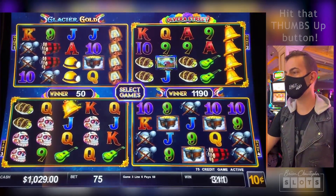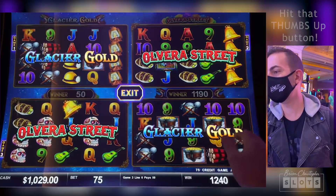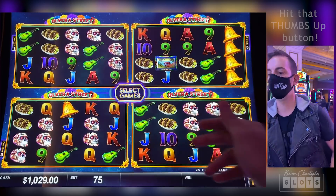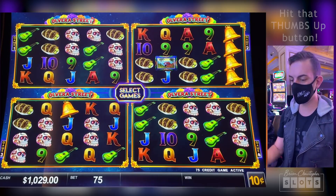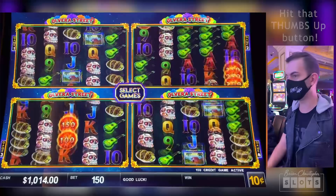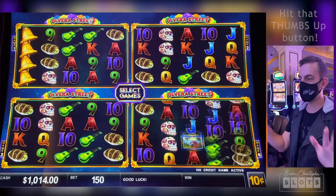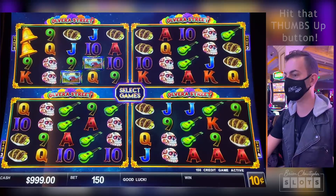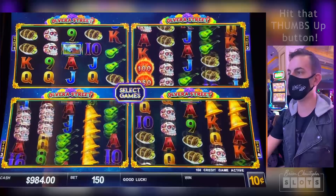That was Glacier Gold, so now we can switch them all over to Olvera. Let's do the $15 bet — we're back at $1,000. A lot of spins ahead of us. Between the bonus and any one of those spaces, let's find it. Let's get that big old comeback.